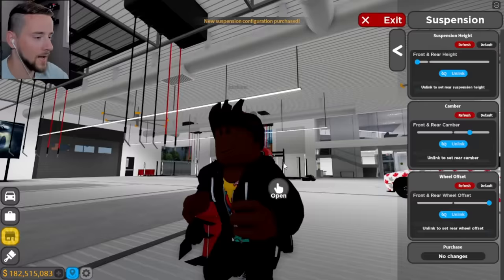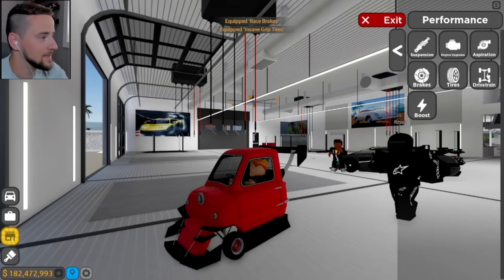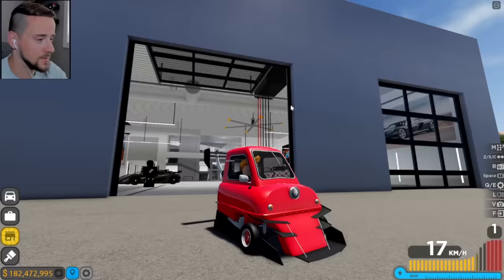Let's go to brakes. Literally $40 for racing brakes - that's not a bad price. $50 for tires. Rear wheel drive - yes. And let's get some premium boost. Guys, this is the most ridiculous car in any Roblox racing game. And of course, it is in one of the best racing games.